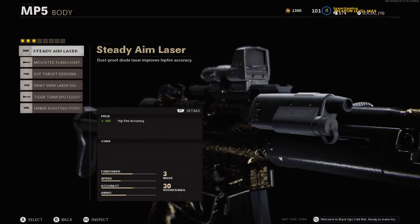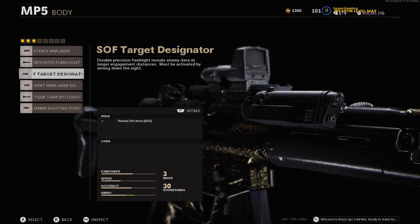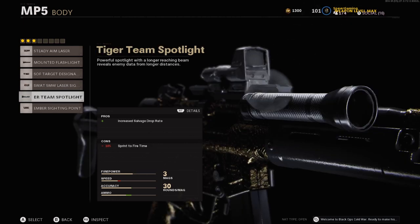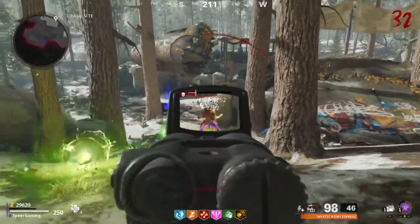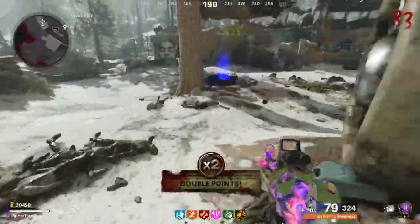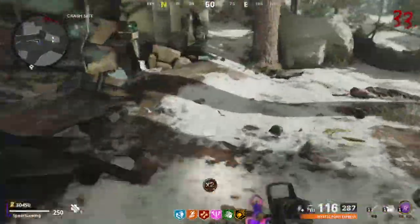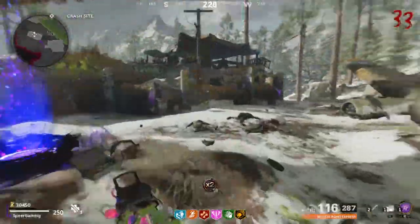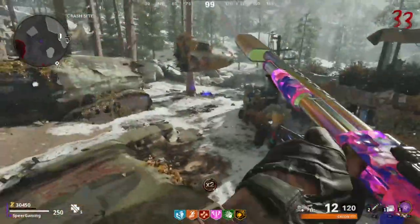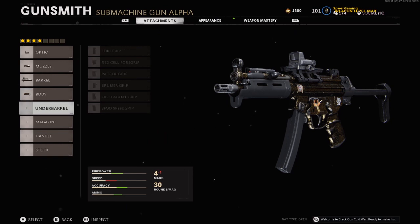Moving on to the body attachments for the MP5, you can get the Steady Aim Laser, Mounted Flashlight, SOF Target Designator, SWAT 5mW Laser Sight, Tiger Team Spotlight, or Ember Sighting Point. We're going with the Ember Sighting Point — it gives increased salvage drop rate, hip fire accuracy increase, and reduces sprint-to-fire and aim down sight time. Compared to other salvage drop rate options, the hip fire accuracy bonus is particularly useful on an SMG, so we'll go with the Ember Sighting Point.